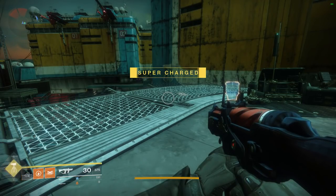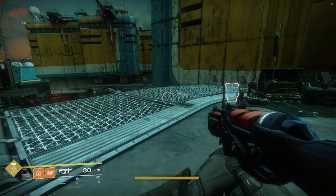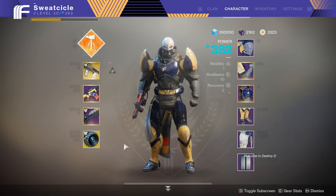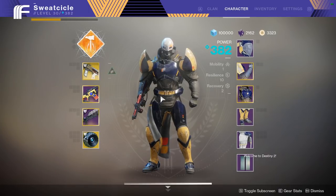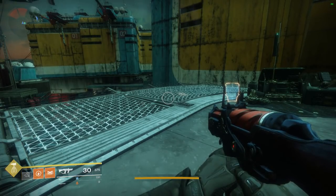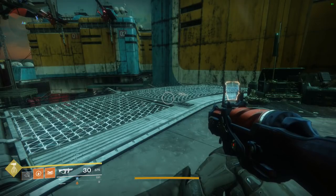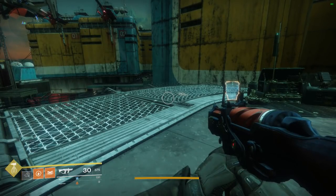What's going on guys, it's Sweat. Today we're going to be talking about the fastest farming method for this week's faction rally. In order to do this you guys are going to want to have a full set of your faction's gear. If you don't have a full set it's going to make it a lot harder and the farming process is going to be a lot slower. So make sure you guys try and grab a full set of your faction's gear before you attempt doing this. Once you get the full set of gear you should be cruising pretty easily and getting a lot of tokens per hour. Let's get right into the tutorial.